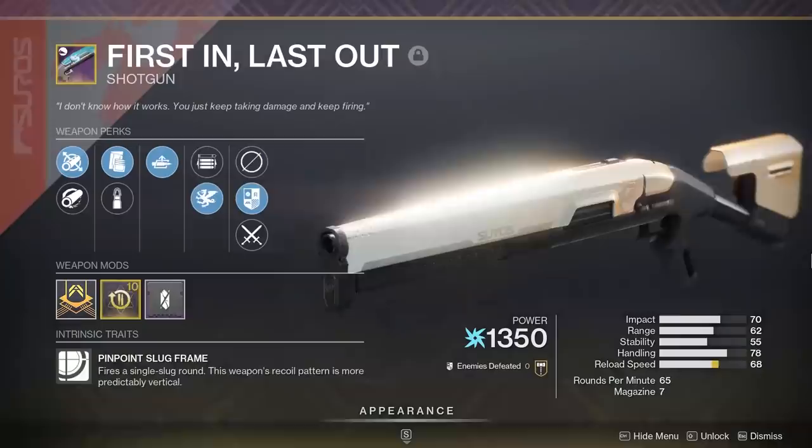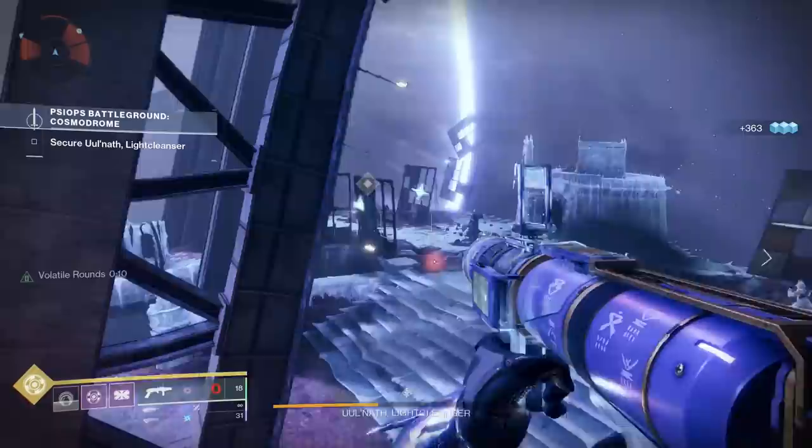In the same camp: any Vorpal Weapon slug shotgun — the Philo, aka the First and Last, or the brand new Fortissimo. Not quite as godly as the Fourth Horseman, but if your exotic slot is already being used and you need strong close quarters weaponry, Philo or Fortissimo, especially with Vorpal, will do fine.